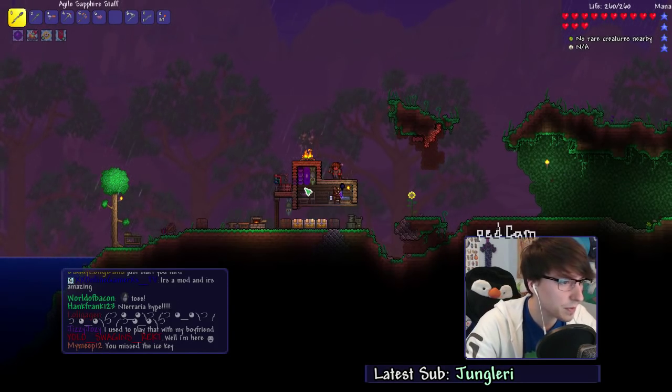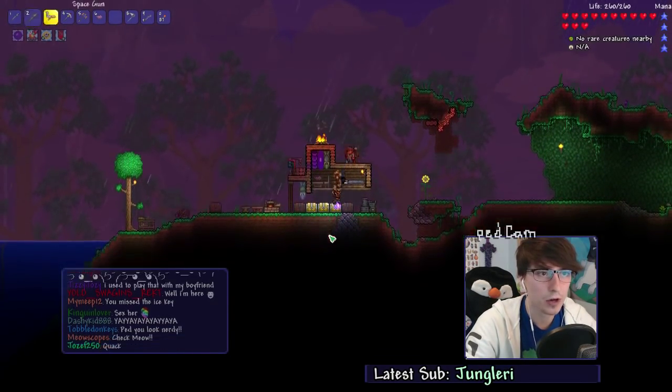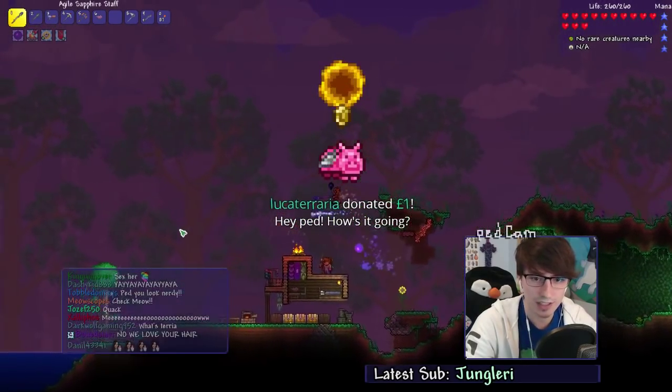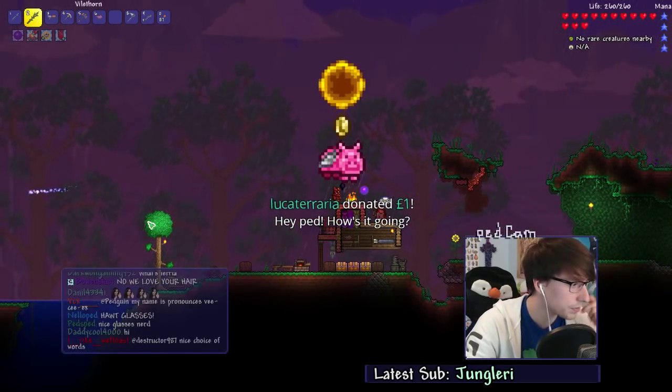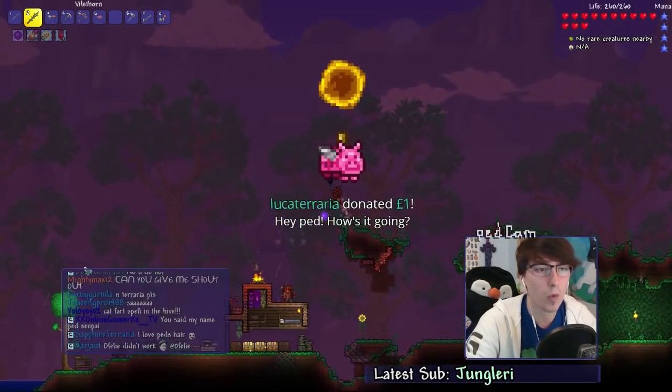Someone in chat says I should do a CTG subspecial thing - maybe one day. We're back in. We've got the Vilethorn, the Space Gun, the Sapphire Staff, and a bunch of cool new weapons. Luca Torreo already donating a pound and asking how it's going - it's going well, thank you very much.